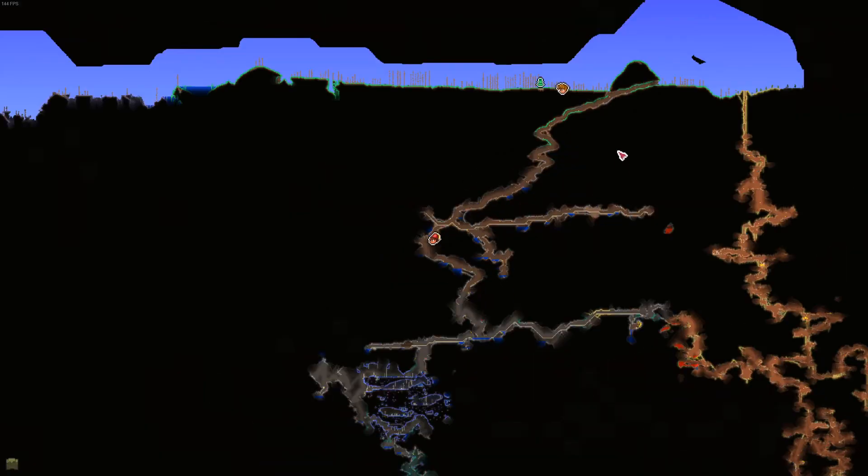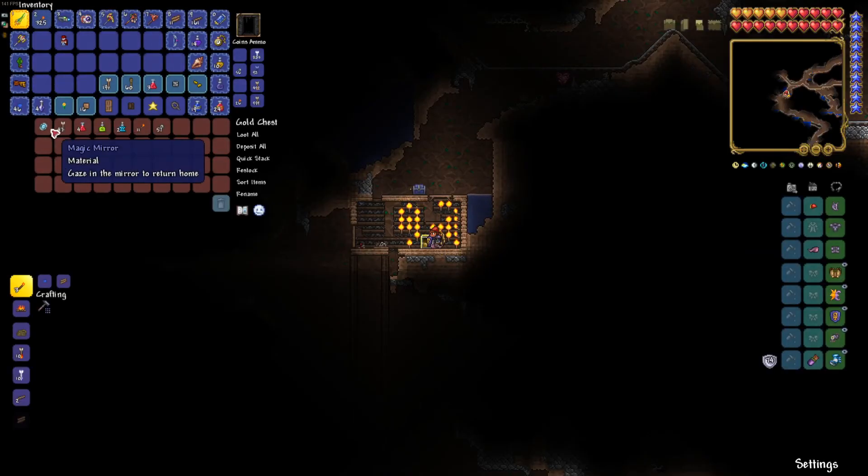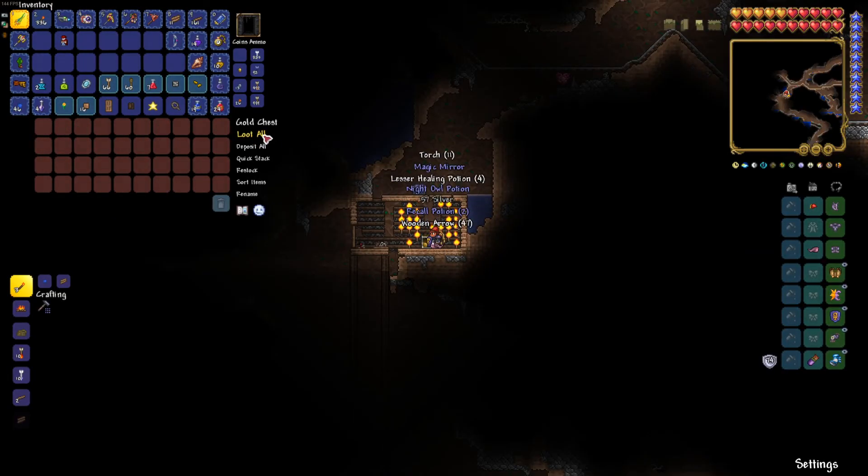Here's the map. Right there — nice and easy, simple. Right click. Oh, there you go — all the fun things. Take them all. Then you've got your stuff. Also, grab that heart right there — that life crystal. If you don't know what it is, get those. They give you more life. Use those.